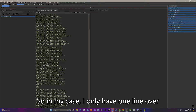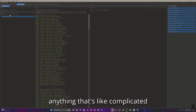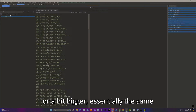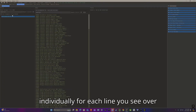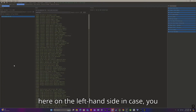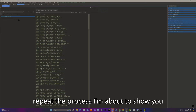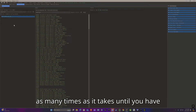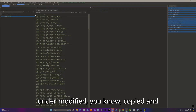In my case I only have one line, but if you're merging anything bigger the same process applies — it just takes longer. You'll have to do this individually for each line shown on the left-hand side. Just repeat the process as many times as needed until you've covered every modified entry.